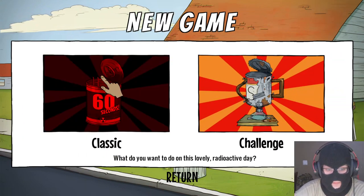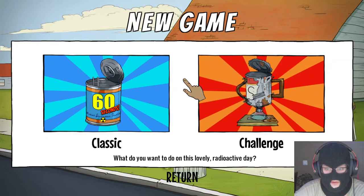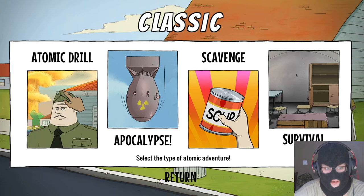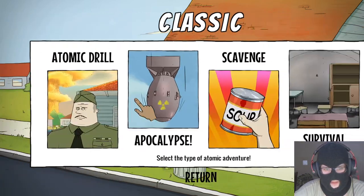Classics! Actually, let's take what was the second challenge — yeah, let's take the classic one. Atomic Drill, Apocalypse, Scavenger, Survival — let's take Atomic Drill! Learn about how to scavenge and survive the event of nuclear apocalypse; this tutorial is 100% approved by the establishment. Let's check the other ones!